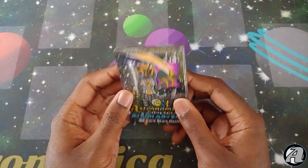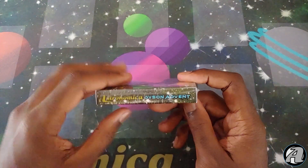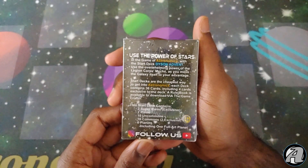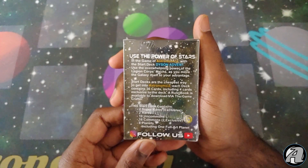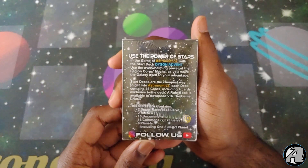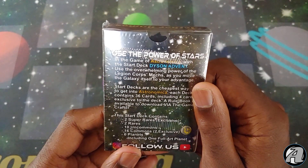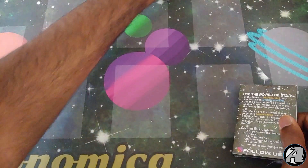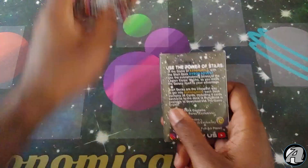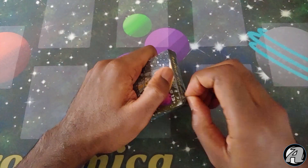As you can see, Dyson Advent is on the front. I've got my branding on the sides. I like the starter deck logo this time — it's a little bit more angular than I usually do it. On the back: 'Use the power of stars in the game of Astronomica with the starter deck Dyson Advent. Use the overwhelming power of the Legion Core of mechs as you move the galaxy itself to your advantage.' And the same part as all the other starter decks: it's the cheapest way to get into Astronomica with a 36-card complete deck. The rulebook is available to download — there's none in the box. This starter deck not only has the exclusive super rares, but it also has an exclusive Uncommon, which was to help you find a mech play style.